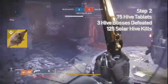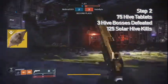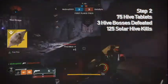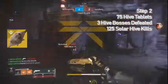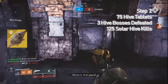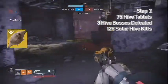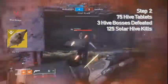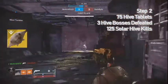In The Cleansing step, you need to kill 75 Hive and get Hive tablets, defeat three Hive bosses, and defeat Hive with solar damage 125 times. The easiest way to get the solar damage done is by doing Escalation Protocol with a Sunshot. The Hive tablets drop randomly but are very common. For Hive bosses, I recommend the lost sector right next to the Braytech Facility on Mars — you can run through it quickly and kill the boss three times easily.